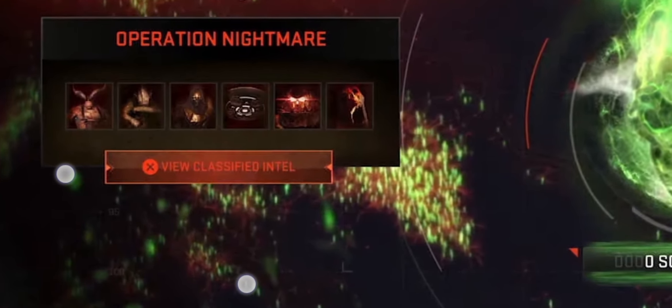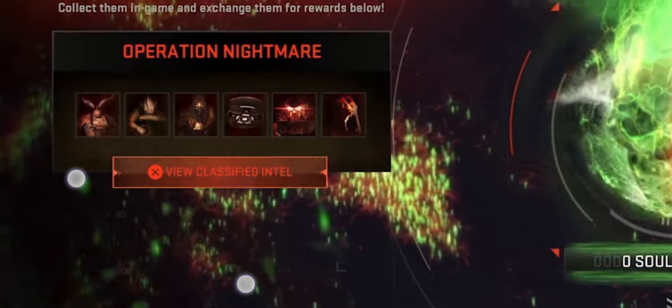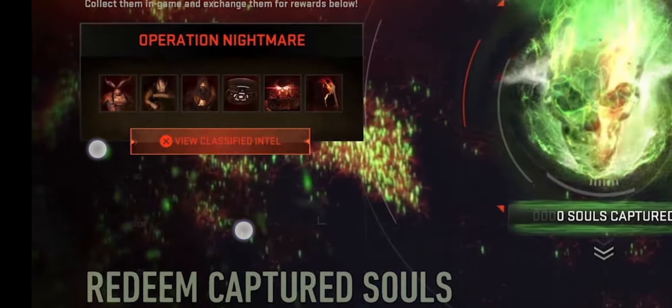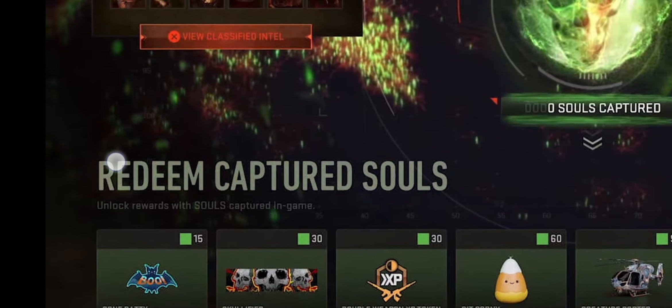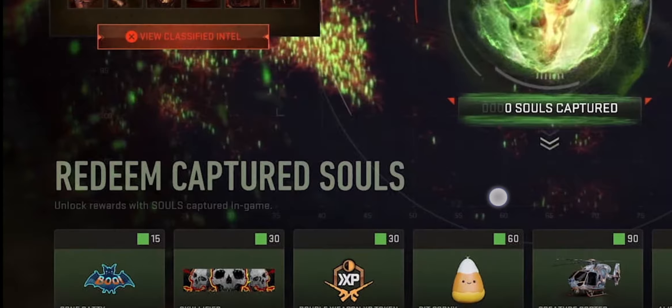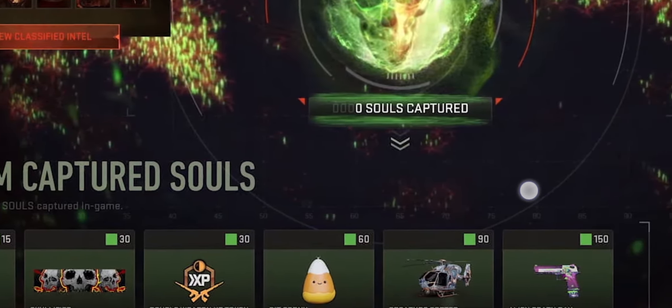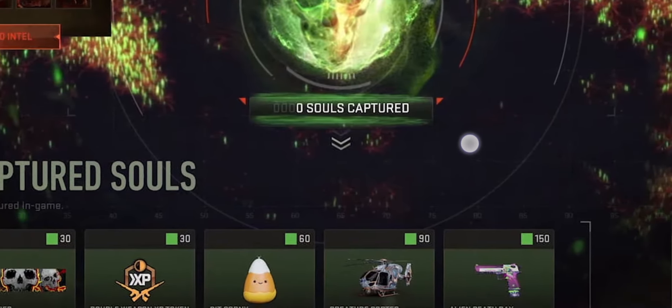There's also Classified Intel as part of the main items, which we can assume will be part of a future update. Further rewards at the bottom of the screen include an emblem, a calling card, some double weapon XP, and what could be a grenade or something of that description.